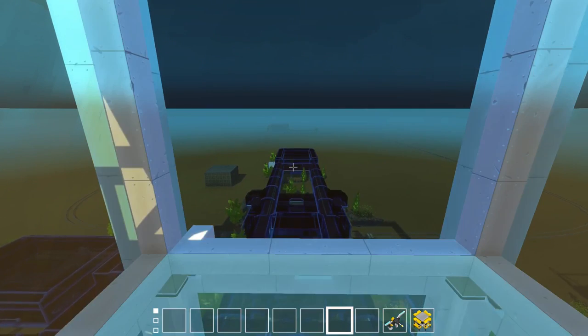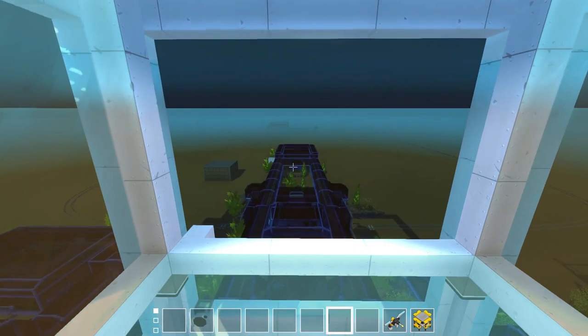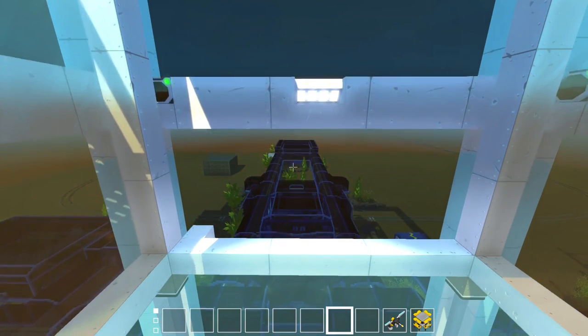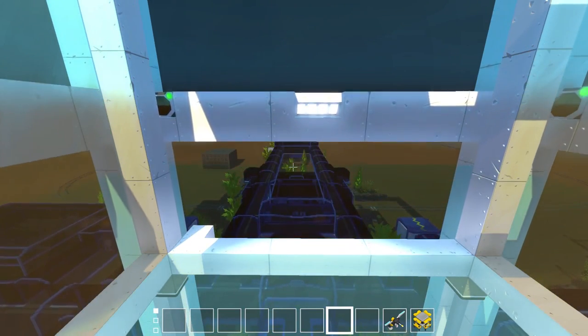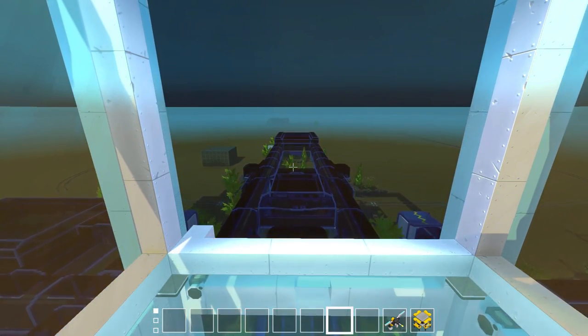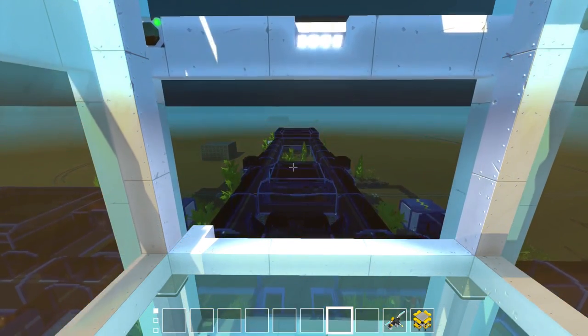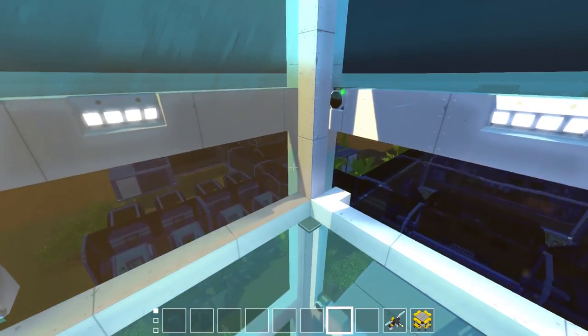If you missed the episode from a couple days ago — or actually yesterday, I'm confused by my order of videos — we had some AI fish, and I really wanted to utilize those in the base. We actually have these in an aquarium, and they work really well. I was a little afraid they were just going to bounce around and not work. We'll check those out first, and then we'll move over to the living quarters, which I've basically finished up.